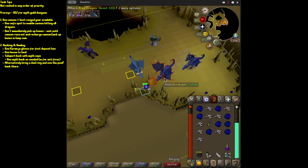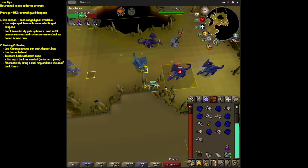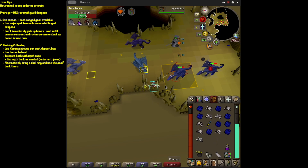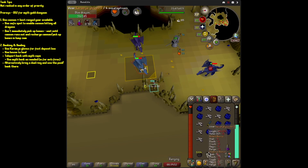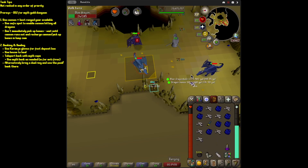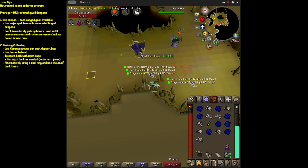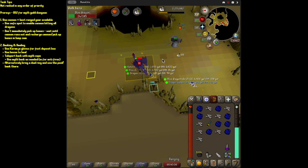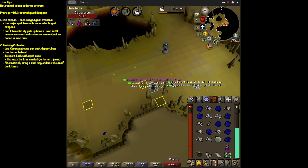Another thing I'll go over is how do you bank? If you have a house that's built up, you can heal up at your house and then myth cave back, and use Karamja gloves to use the bank deposit box — super fast banking. If you don't have your house built up or Karamja gloves, just bring a dueling ring and myth cave. That's all you need.